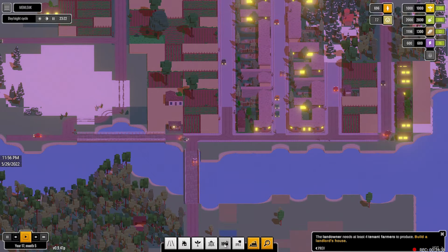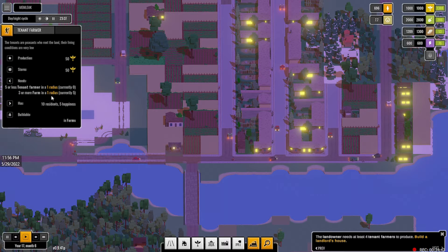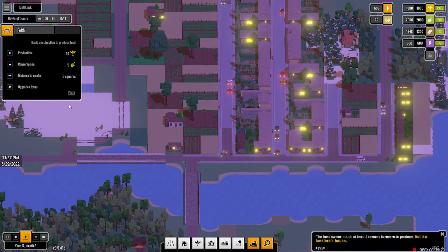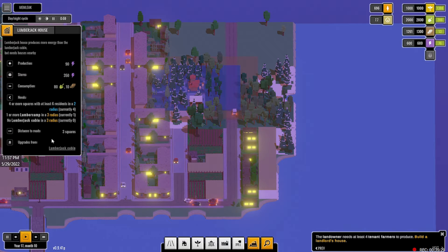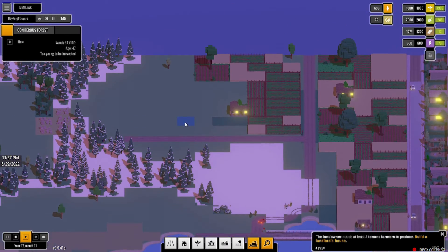One bit of feedback I might have is maybe they throw a lot into this menu over here. On the one hand I like it, but when it comes to upgrades and things, there's a part of me that kind of wishes they had a full upgrade tree so I could see the whole thing — at this population I get this, at that population I get that. Rather than looking at vertical slices, like the village house slice, or clicking on farm and seeing upgrades from field to farm, or the lumberjack house upgrading from lumberjack cabin. You're seeing little vertical slices but not seeing the whole thing, and maybe it would be nice to see the whole thing.